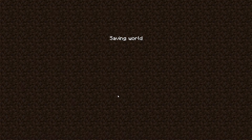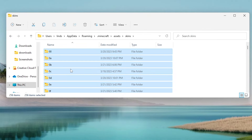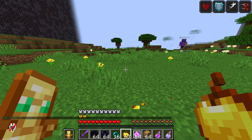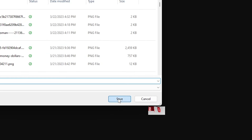It starts off with you closing out of Minecraft, then running the command %appdata%. Then go to your skins folder and delete everything inside. Then go back into Minecraft so that the files you just deleted will be redownloaded — trust me, you have to do this. Then go to the Minecraft wiki and download the texture of the cape that you want.